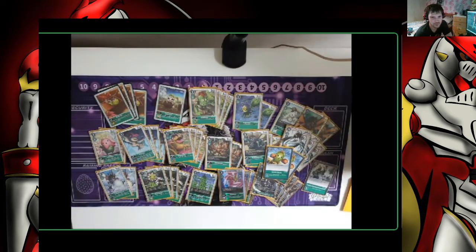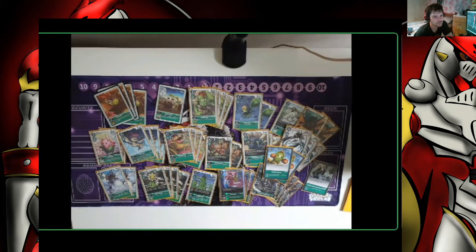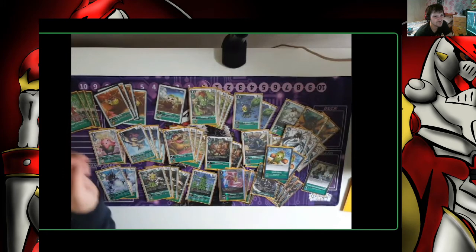As standard, one copy of Hidden Potential. Hidden Potential into Chaosmon is just absolute value town — you're laughing when you can do that. Or even into Needhog, because then you can Digiburst with Needhog, clear board, and you're not passing on stupid memory. The fact that Needhog is only 5 to evolve makes this even better. Then three Mimis.